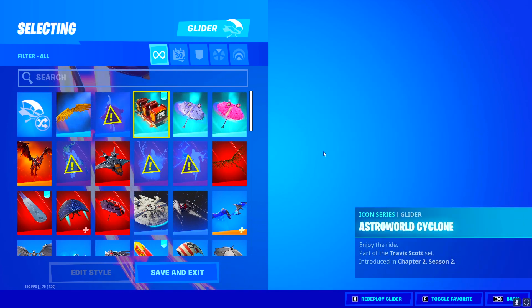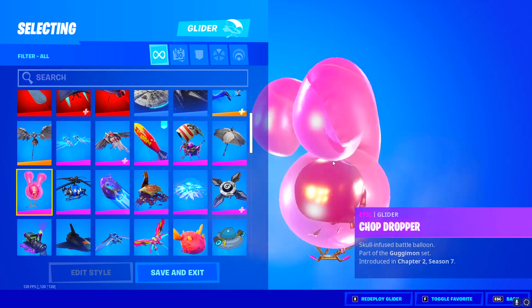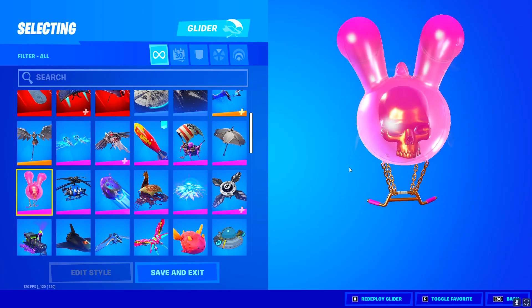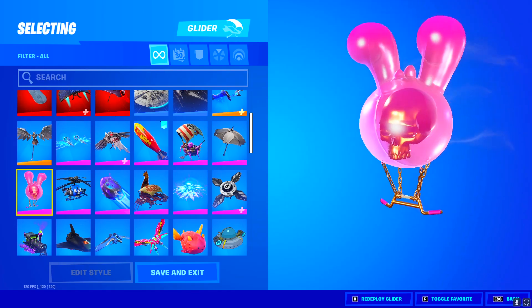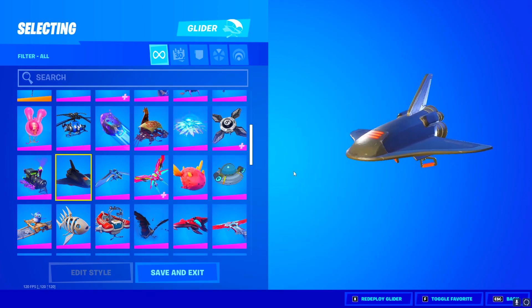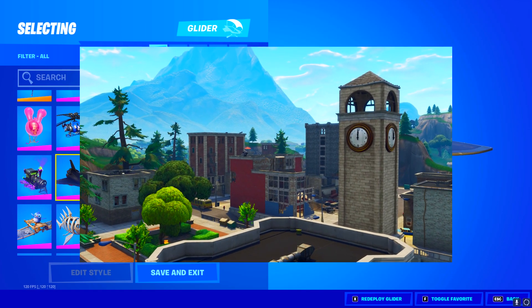Like everyone else, he has the Astroworld Cycle — I think everybody has this glider. He does have the Chop Dropper, which is actually a really cool glider. You did have to buy this but it's definitely worth the V-Bucks. This guy actually is an OG — he has the Deep Space Lander which came out in Season 3. This was the glider to rock back in the day; if you saw somebody landing at Tilted Towers with this glider, just know you're about to get clapped.